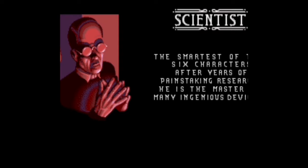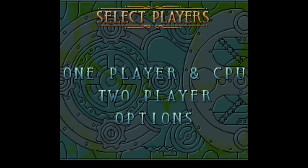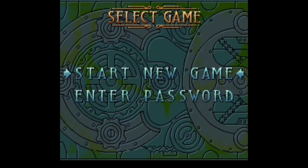Right, here we go — that's where you can choose what you're going to do. One player versus CPU. You're not playing versus at all — you have to choose two characters and the CPU plays with you. You can also do two player if you want to do it with a friend instead. But we're sticking with one player and CPU. Let's start a new game.